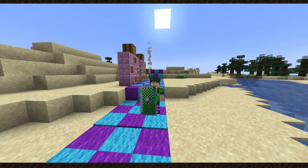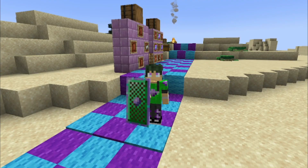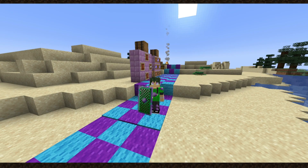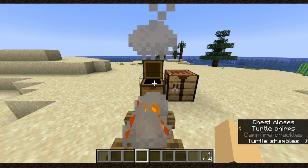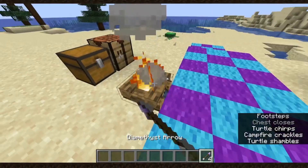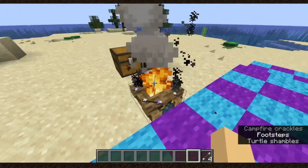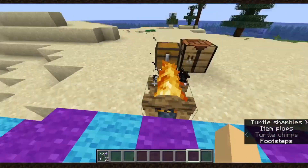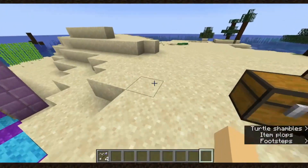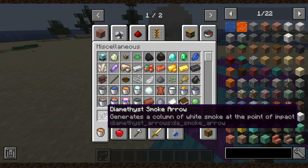The netherite one doesn't really look the best because of the wooden back, but it still looks alright. I gotta say my favorite one is the emerald one, of course — you know me. One thing I did miss in one of the past changes was that Diamethyst Arrows can be cooked on a campfire, and this is actually how you get the Smoke Arrows. I completely missed the recipe — I didn't know how you get them, but you just cook them on a campfire and it makes them into Smoke Arrows.